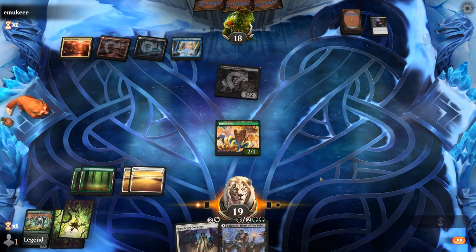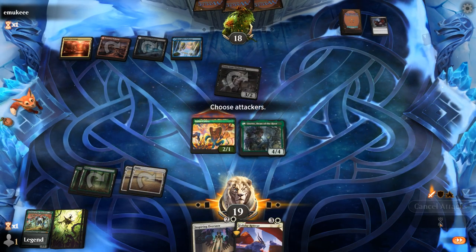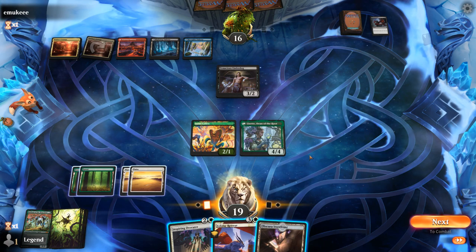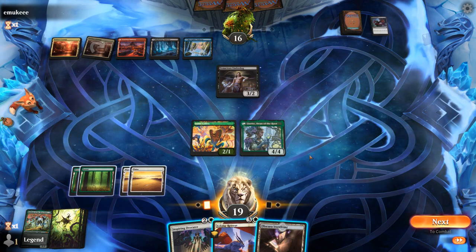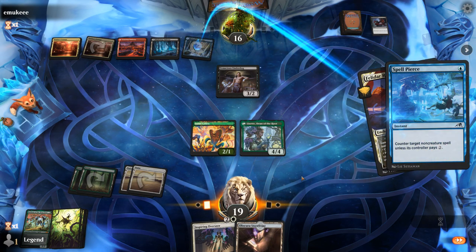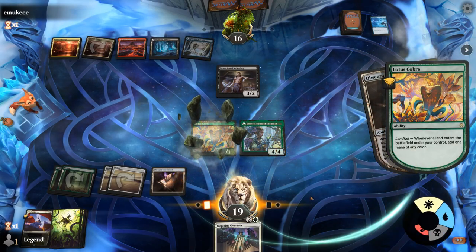Hopefully they're out of removal for Lisette now. There's a Felidar Retreat — that's great! Although I could still play Lisette since we don't have a land to go with Felidar Retreat anyways. Now we have options — could go Inspiring Overseer and pay for Lisette. With Lotus Cobra I can go Felidar Retreat, play the storefront, and still pay for Lisette — that's probably the best play. But there's a Spell Pierce — not what I wanted to see. I still run out the storefront and then get the mana before gaining the life so we can pay.